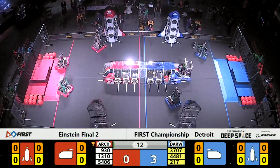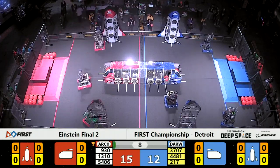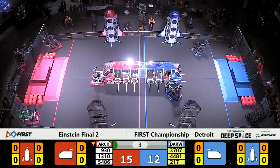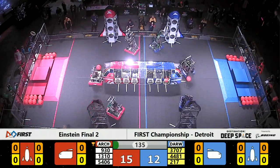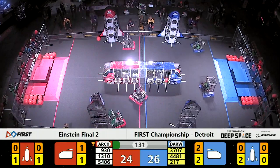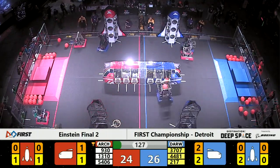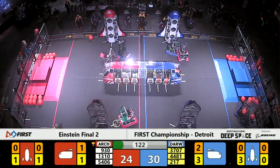As the sandstorm period begins in this match, the Blue-Darwin Alliance chooses to leave off one null hatch panel. That can be a two-point swing early here in this match. That panel coming in on behalf of the Blue Alliance — it'll stick five more points for the Blue Alliance as the sandstorm subsides. The Blue Alliance does earn the win coming out of the first 15 seconds of the match. They have 28 points to 24.